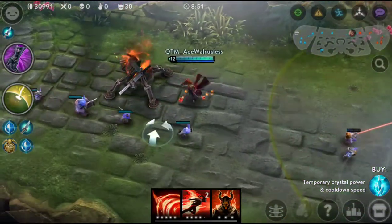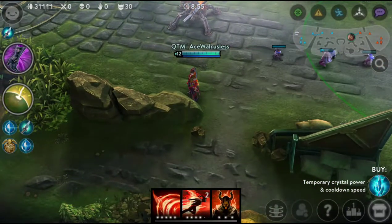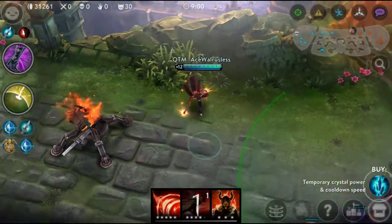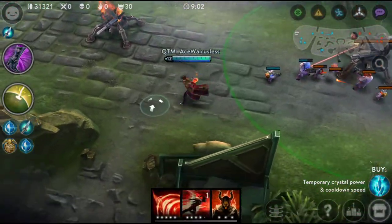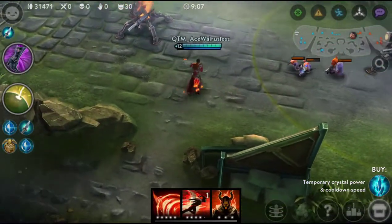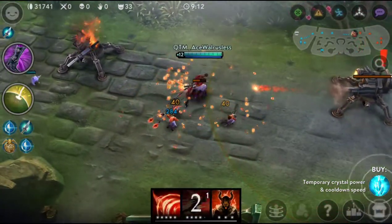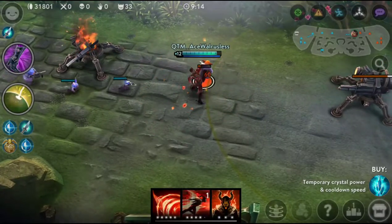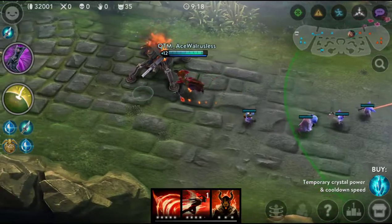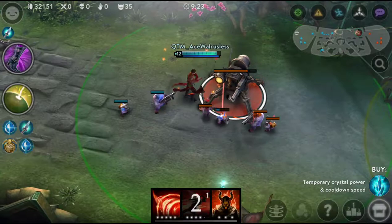Sorry if it sounds like I have a cold — I basically do. Now, Troublemaker: he dashes to his target location, kind of like Vox. As you can see, he had an extra Fire Starter from his heroic perk. This ability has two charges, and it deals damage to anything he touches along the way. His next basic attack also deals more crystal damage.